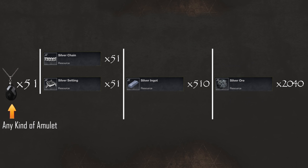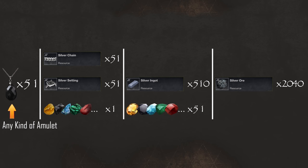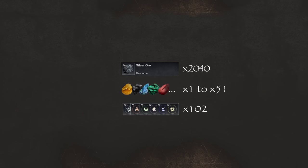In addition to that, you will need at least one uncut flawed gem. And in order to cut that gem 51 times, you will need 102 moats of the type that your gem requires in order to be cut. So to summarize, what you want to see in storage before we start crafting are the 2,040 silver ore, whatever uncut flawed gems you have, and the 102 moats required to cut those gems.